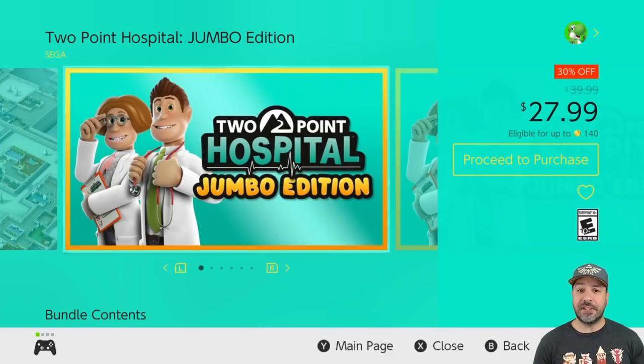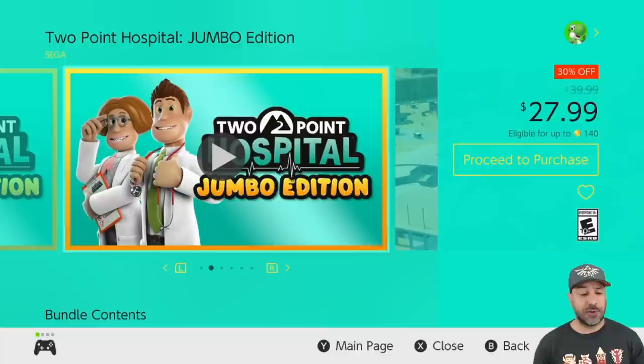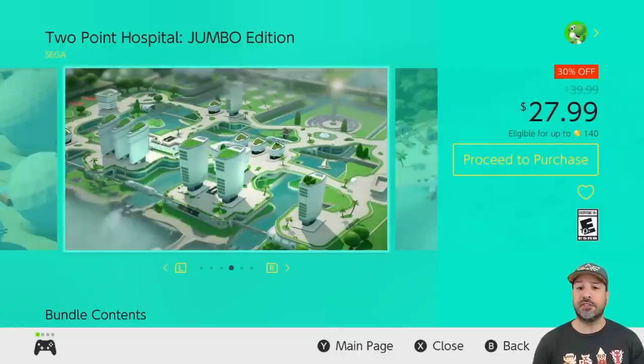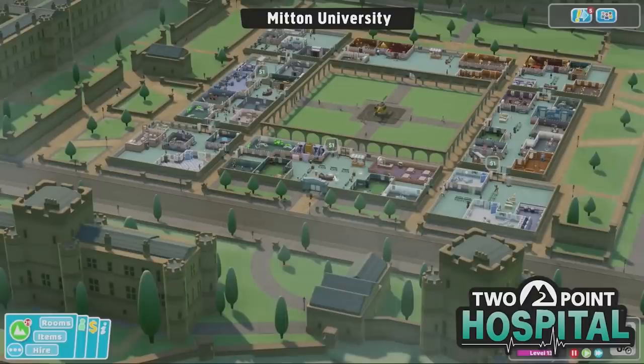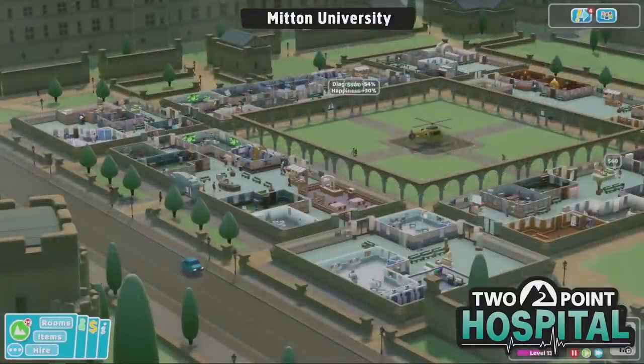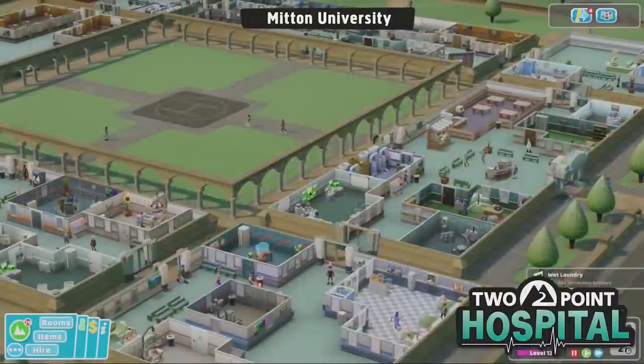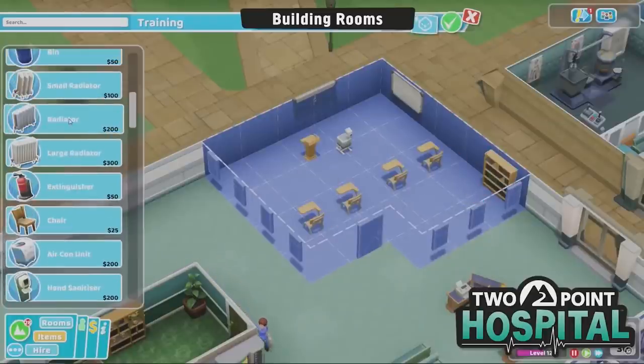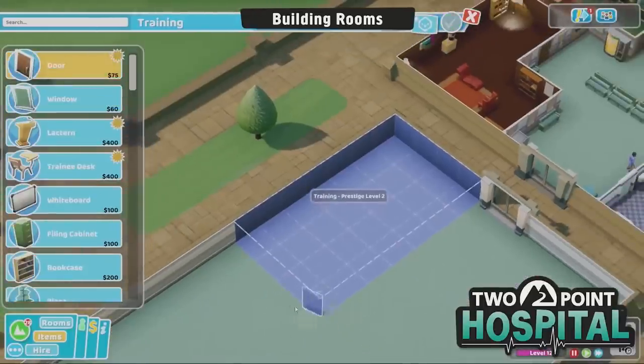Next on the list we have a game making a first entry to the series simply because it rarely goes on sale — Two Point Hospital: the Jumbo Edition at 30% off for $27.99. You get Two Point Hospital and pretty much all the DLC included. If you're into theme park builders or time management games, this is probably, in my opinion, the best one all around on the Switch. I actually own the physical edition and I play it on a regular basis, so if you're looking for that type of gameplay, at $27.99 it rarely gets lower than this.